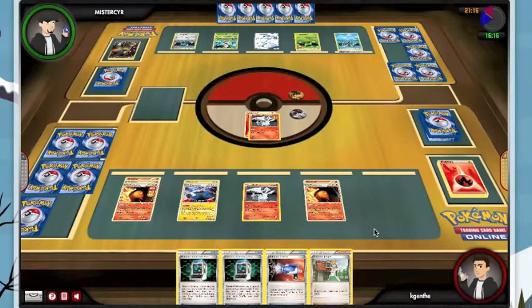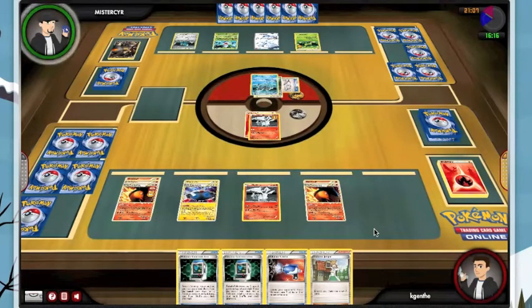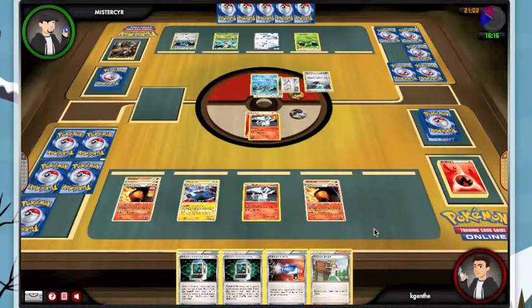Now we have a Magnezone and two Typhlosion Primes, and a Juniper in our hand and a Catcher. So we're actually in pretty good shape here. He's going to use Energy Search, presumably to get a Water to put on his Kyrim. I do like Energy Search in Six Corners - your energy requirements are so specific, and you run such a wide variety of them, that I think it's actually a decent card in that specific deck.